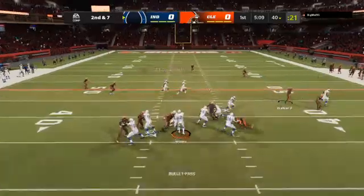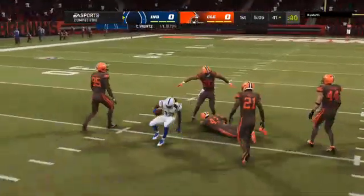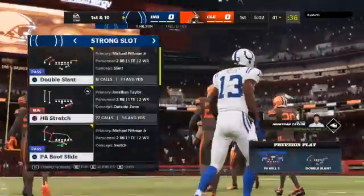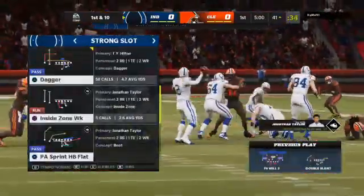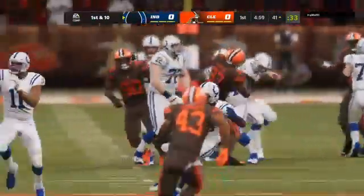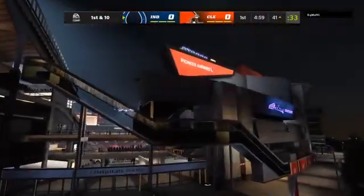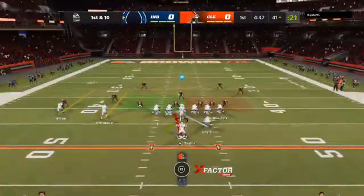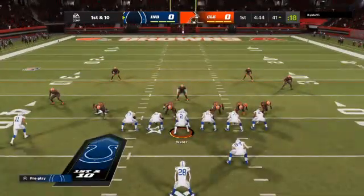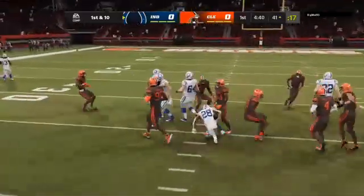From the 40 now on second down, Wentz. It's complete here to T.Y. Hilton, and they're going to have another first down as he's tackled at the Browns' 41-yard line. That was a nicely run slant route — what the receiver's trying to do is make the defender think he's going upfield for a deeper route, then breaks it off after about three to four steps and cuts towards the middle of the field, using his body to keep the defender away from the football and give the quarterback a really nice target.